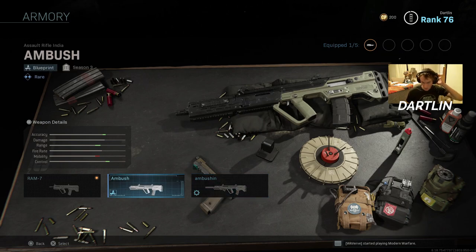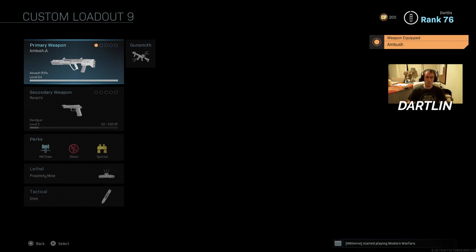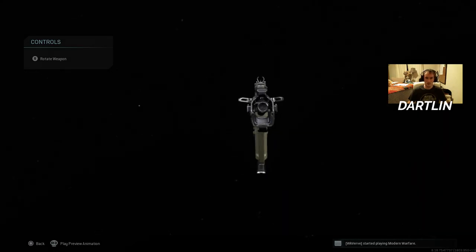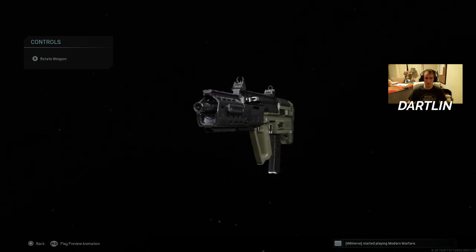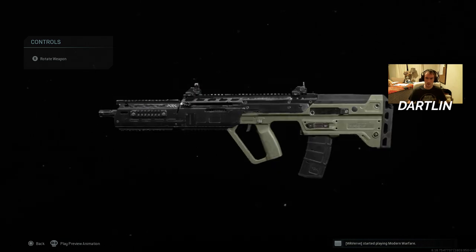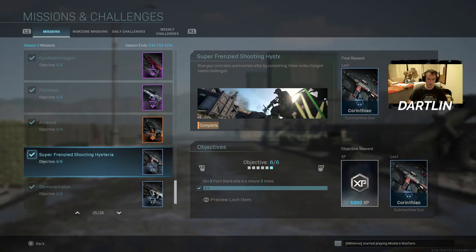With Season 3 we got a couple new mission challenges and a new RAM 7 blueprint — the Ambush. I think this one has far better iron sights, and you can see how the bolt shows on both sides, so I guess the bolt could be pulled back on both sides on this one.